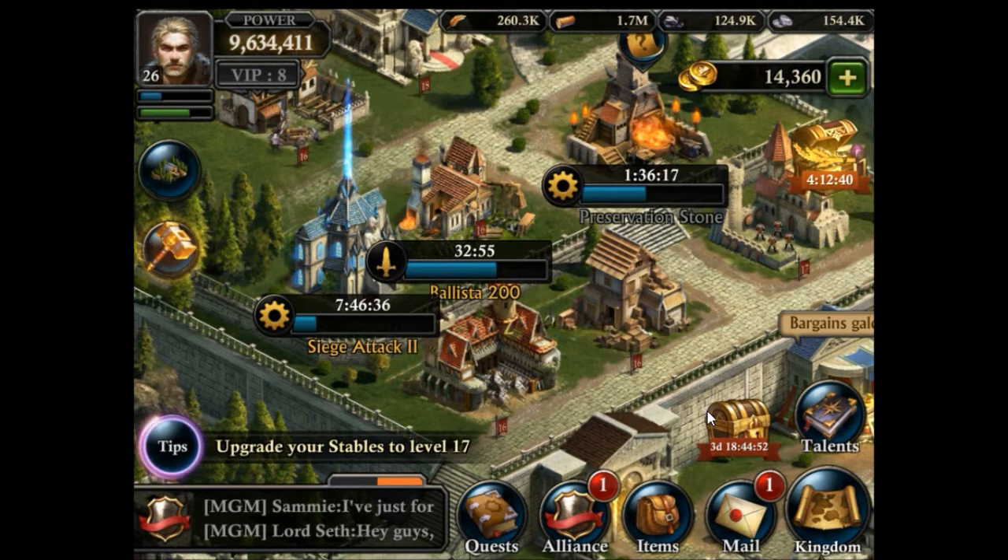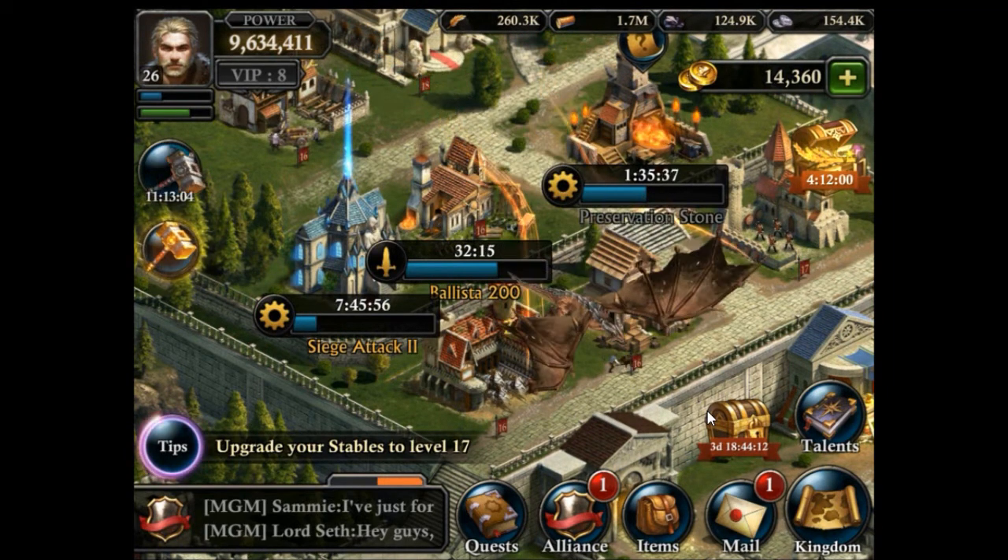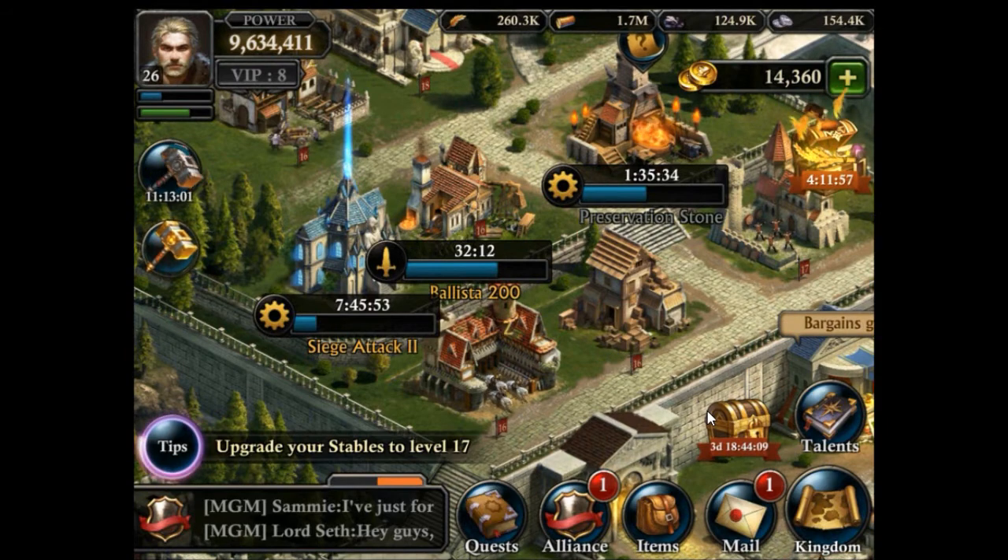Traps are only involved in defending when there are also troops in the city. If you have no troops then your traps do not attack and don't do any damage to attackers. You can actually see this as a positive too, because in such situations the traps don't take part in combat and they also don't die. If you only have traps and a big attacker comes for you, your traps will likely be wiped out completely, and they are very time consuming to rebuild. Traps are most valuable when used in combination with a large amount of troops.